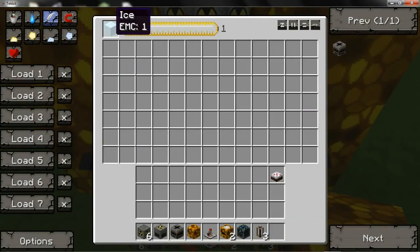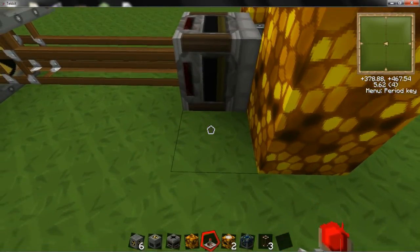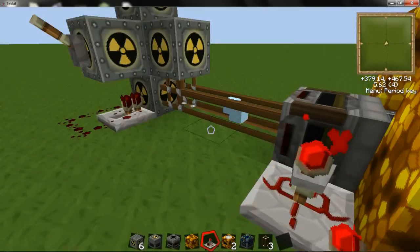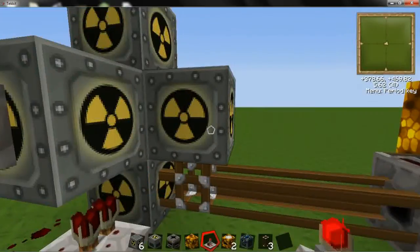Stick some ice in there. Put a timer on there and set it to about seven seconds. That'll start pumping ice into your reactor, start filling it up nice.